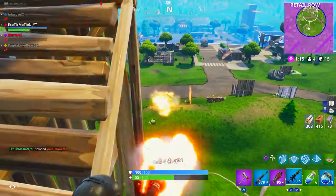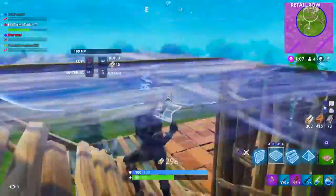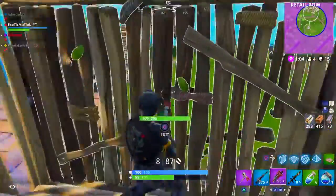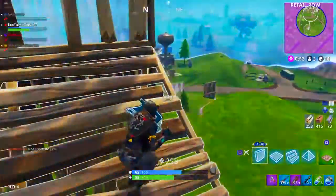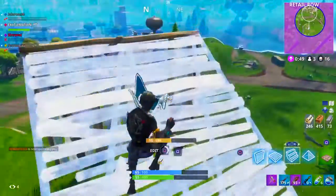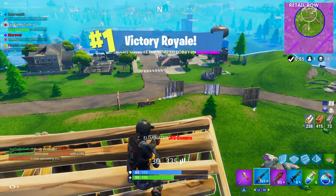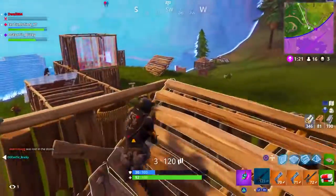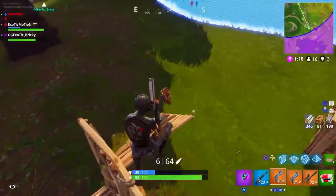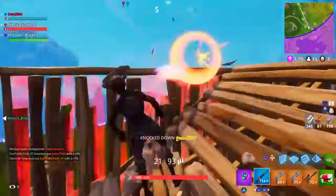Now let's get into the most important tip to make you the best and quickest builder on console. It's memorization — knowing muscle memory, knowing the finger controls and what you have to do to get to a specific item. When you push circle, your brain automatically knows you're on a wall. If you push R1 twice, your brain automatically knows you're on stairs. You don't have to look at the bottom right to check. You have to memorize the patterns to get from stairs to a flat platform or stairs to the wall. It's memorization — knowing exactly where everything is so you can keep your eyes on the target and win the gunfights.